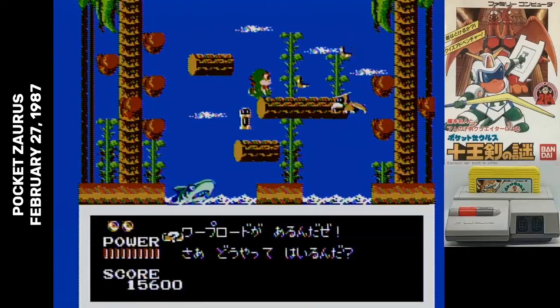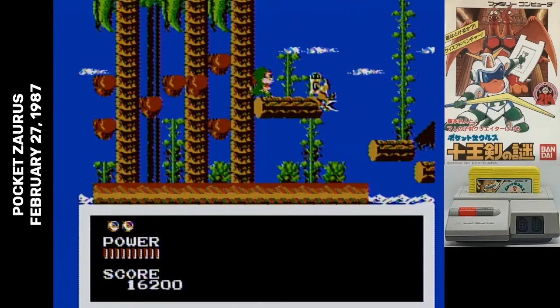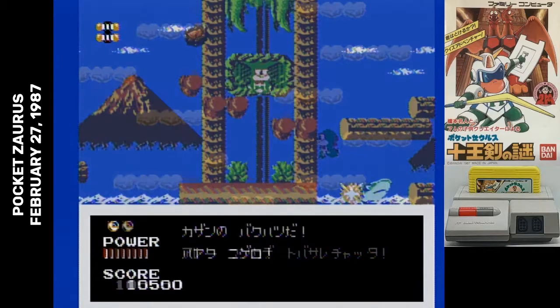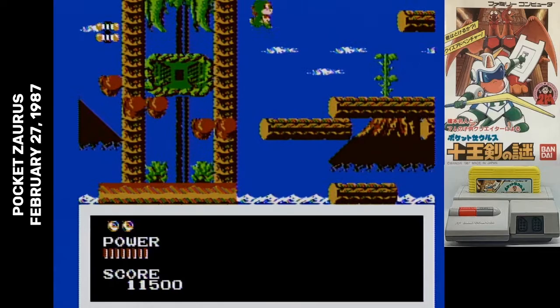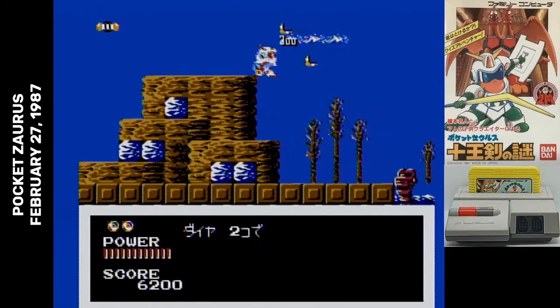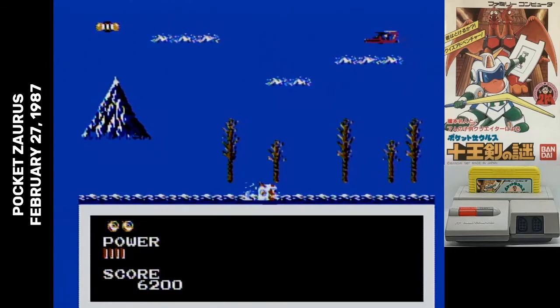The 2X doubles your score for a short while. The question mark gives you a hint, but those aren't worth picking up since they mainly relate to a contest that ended over 30 years ago. H will refill your life bar. C gives you a continue — and those are surprisingly common. You might think the diamond is just points, but they're actually used in-game in a handful of places: 1-up pickups cost 5 diamonds, and to cross water in one section you have to pay 2 diamonds. If you don't have them, you have to jump across and take the damage.